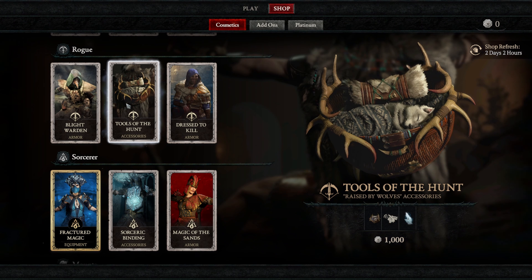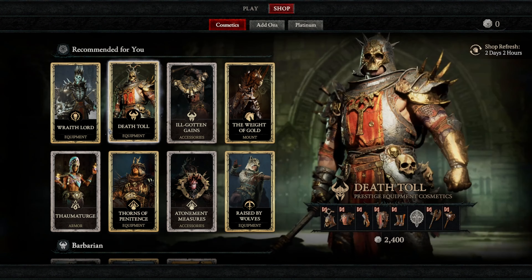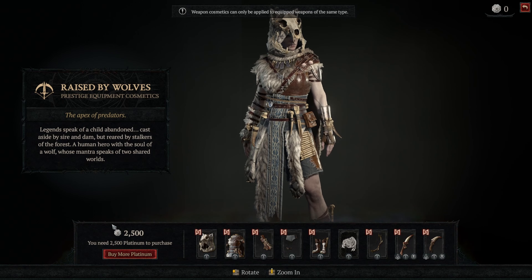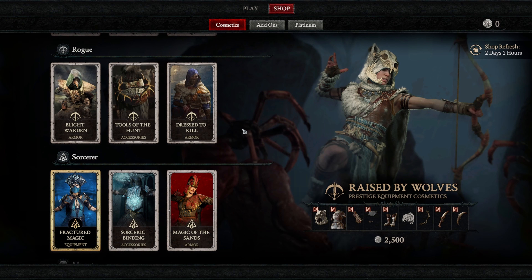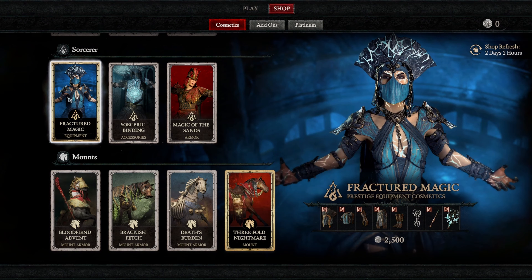And if you notice for Tools of the Hunt, it shows accessories for the Raised by Wolves Pack. But if you go up to the Raised by Wolves Pack and take a look at that, it doesn't already include these accessories. So if you bought this Prestige Equipment Cosmetic Pack for 2,500 platinum, you would notice that you really didn't get all of that set — you still have to come down here and purchase the accessories for another 1,000. So it's $35 for this entire cosmetic kit for the Raised by Wolves set.